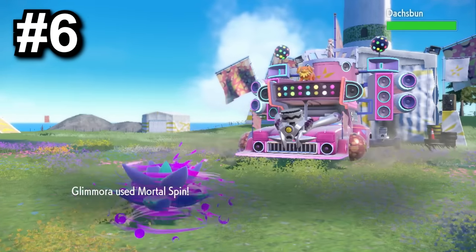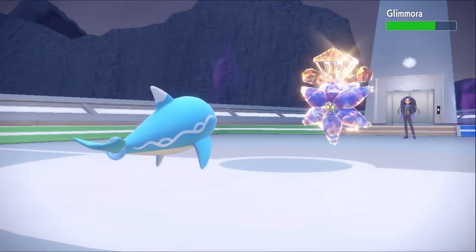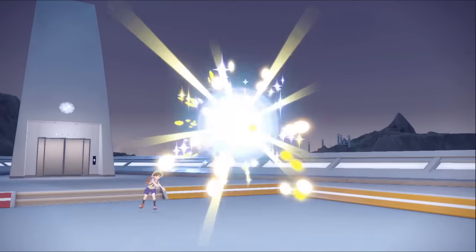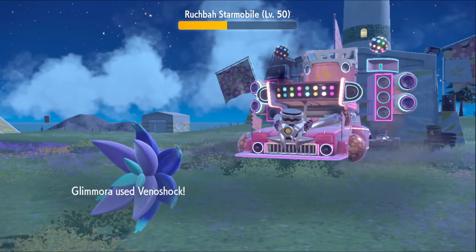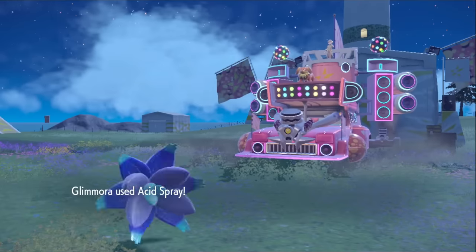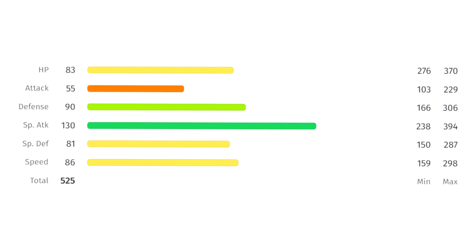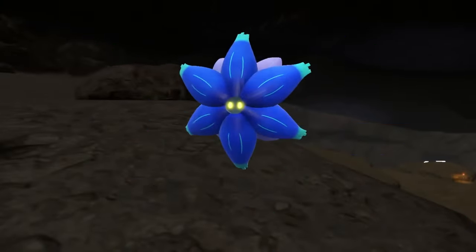At number six, we've got Glamora, a Rock/Poison type and one of my favorite new Pokemon. The main draw is its ability, Toxic Debris, which spreads toxic spikes onto the field when hit with a special move. So you can throw it out against a physical-attacking Pokemon near the start of a battle and their whole team will be immediately poisoned on entry. This is especially crazy because Glamora gets the move Venoshock — normally 65 base power, but it goes to 130 when the opponent is poisoned. It also gets Toxic Spray, which lowers the target's special defense by two stages. It's got decent 86 speed, defense of 90 and 81, and 130 special attack. Glamora is a sneakily good Pokemon and I cannot recommend it for your team enough.